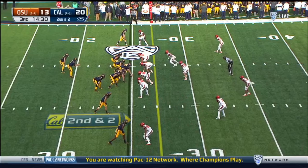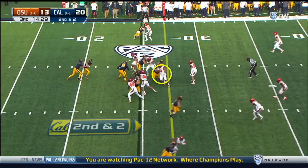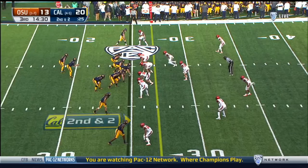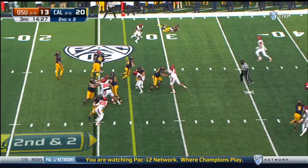On the last play we saw that Oregon State was outnumbered to the fullback side, but on this play we're going to see something different. Here they're stunting a defensive tackle across the formation toward the fullback, which gives them better numbers to stop any play to that side. That won't be a problem for us, however, because unlike last time the fullback is now crossing to the weak side of the formation. When this defensive tackle goes away, we're left with a left guard, left tackle, and fullback to block three defenders and open up a nice cutback lane for Laird.